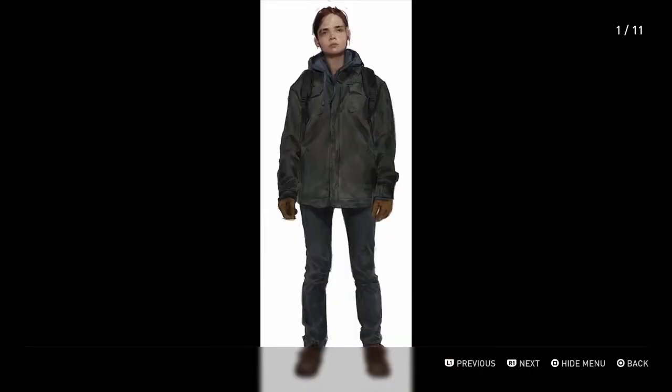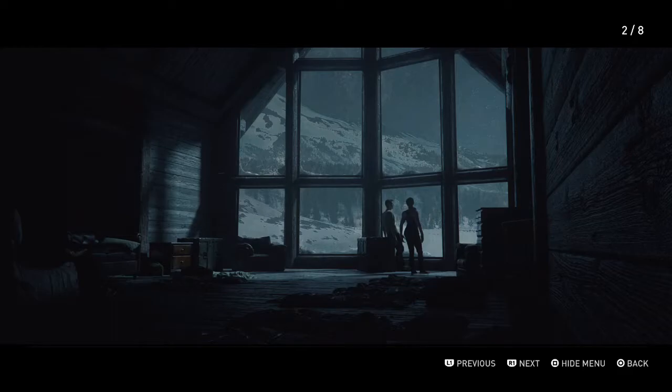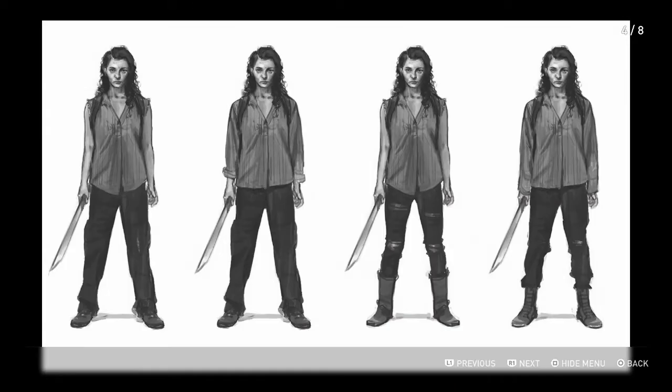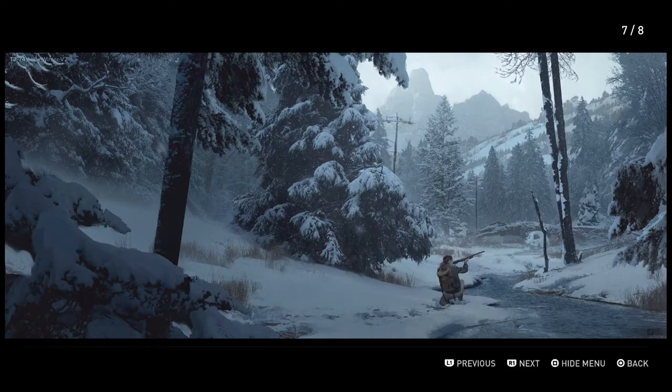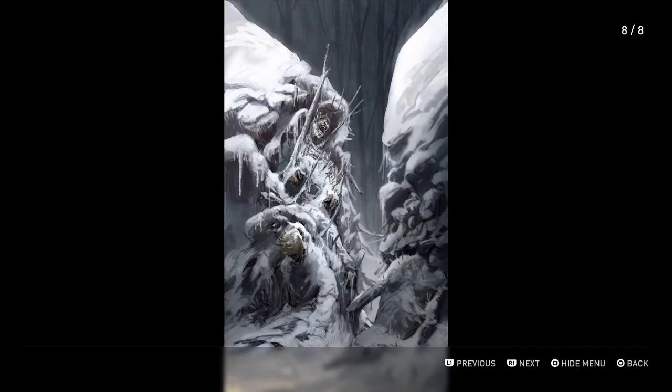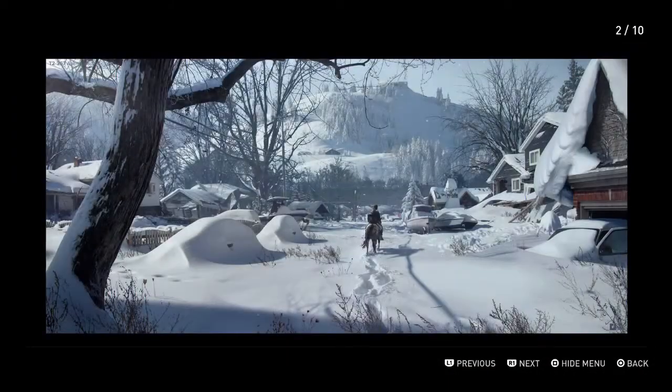Then they did the Dina and Jesse concept. There's Jesse again — I think that's Dina and Jesse right there. Jackson overall, and Maria. Oh this is the chalet that the Wolves stayed at. There's Abby — I don't know who this is. Looks like Owen — different things they were going to do for Owen. And the infected that were stuck basically to walls and stuff — basically frozen on the walls.